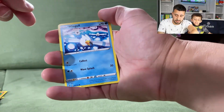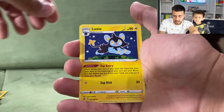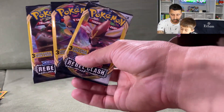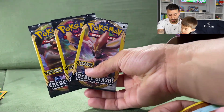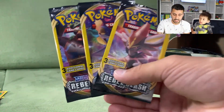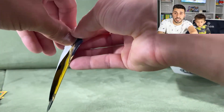Next pack: a Wingleull, a Luxio, and a Natu. These Dollar Tree packs only have three cards each. Last three packs remaining now. Cinderace pack — come on, give us something good!